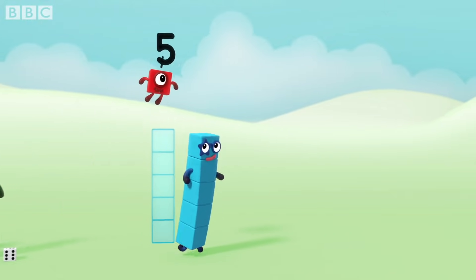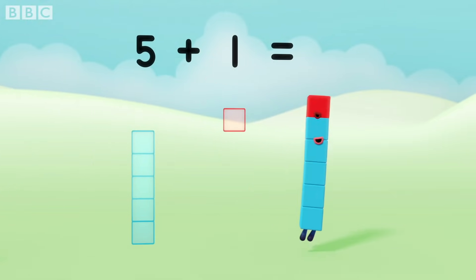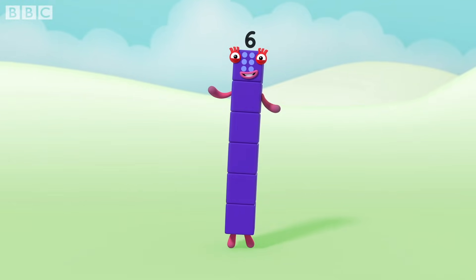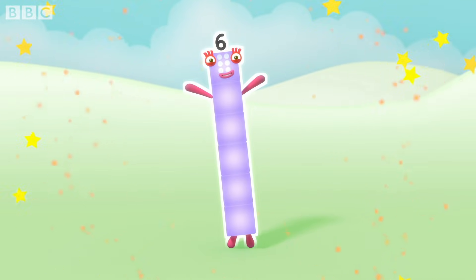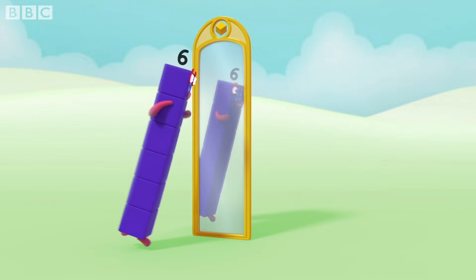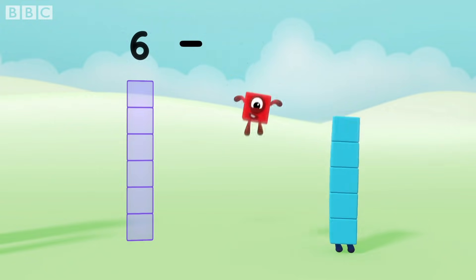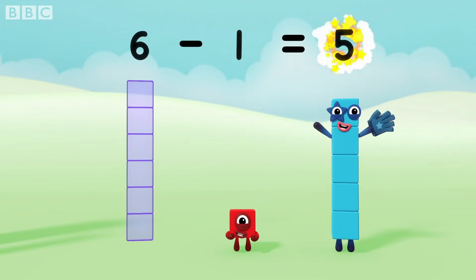Five plus one equals six. And six. Time for some tricks. Six minus one equals five.